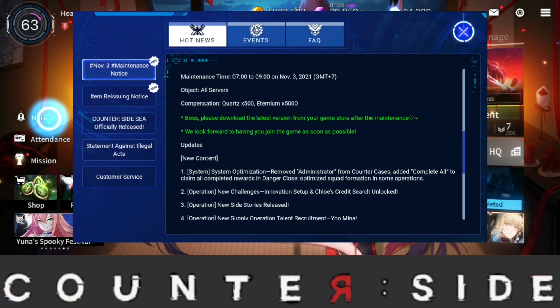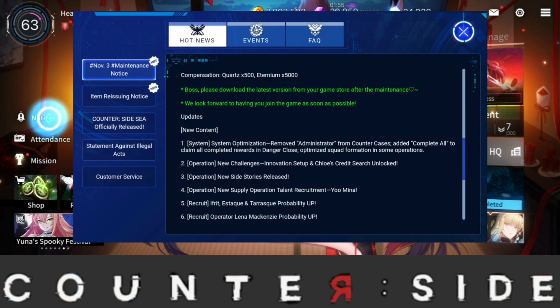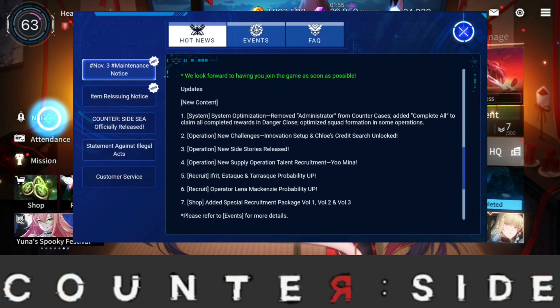I'll gladly take that, and if they carry on doing this I'm absolutely fine with it. You will have to download the latest version — instead of just getting the new stuff in-game you'll need to download the new APK. So for anyone downloading this game from the Q app, you'll have to go to the Q app to play this new version.